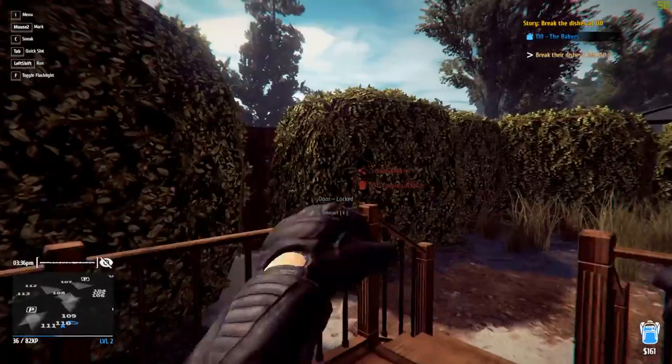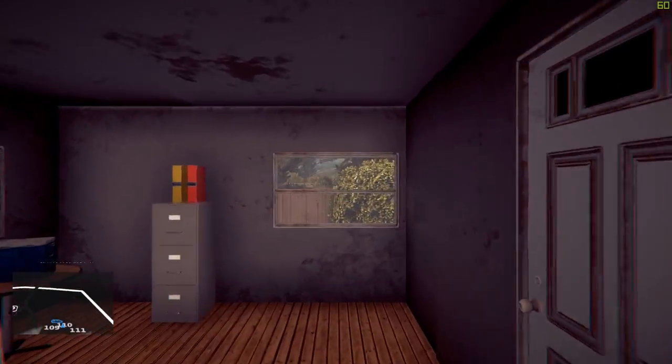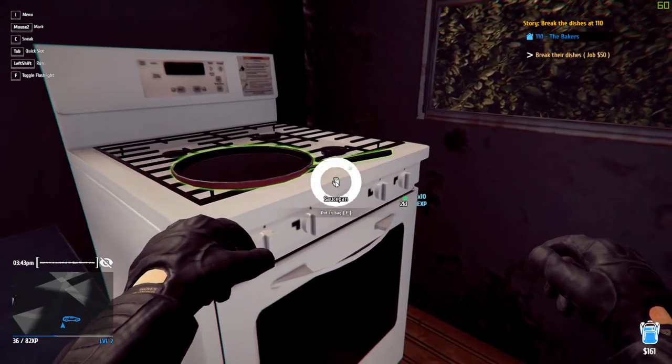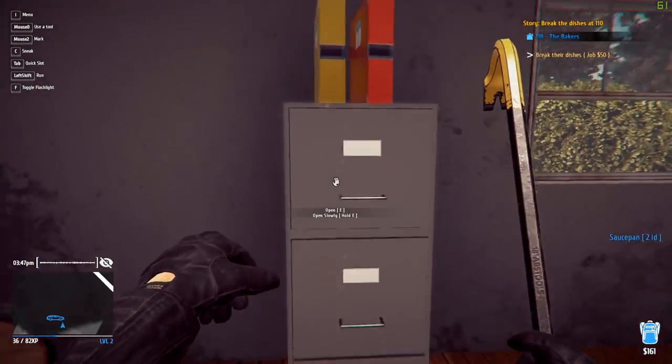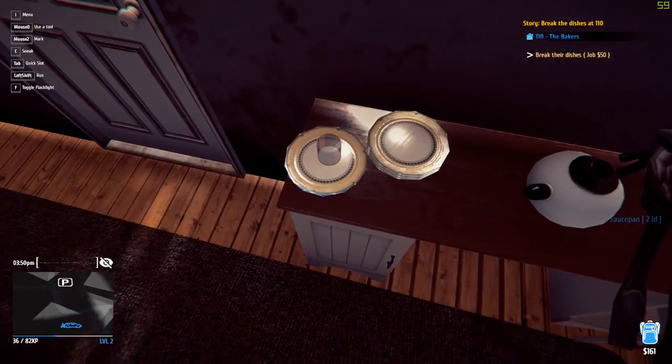Okay, so this is the house we started off in — this was the first mission. Do we have the door key? No, we don't. Is that window still broken from earlier? Yes it is — that's quite realistic, it didn't repair the window. Break dishes — no, we're going to have to steal that saucepan though. I didn't empty my bag from last time. This is why there's dishes in here.